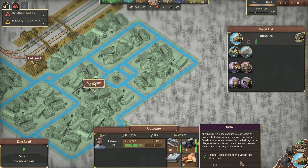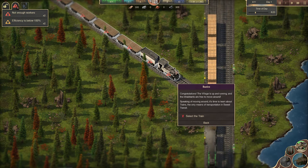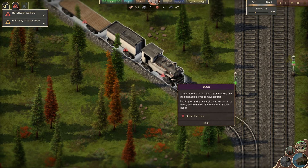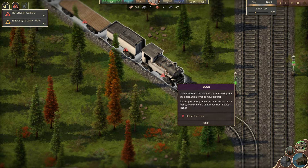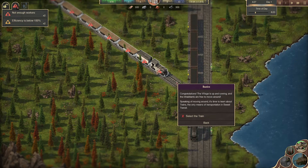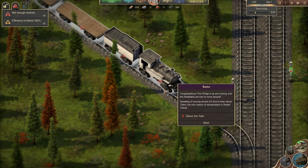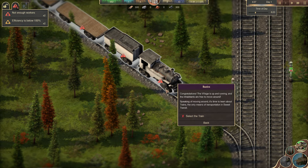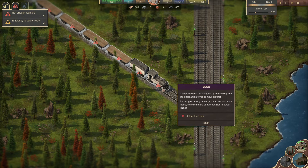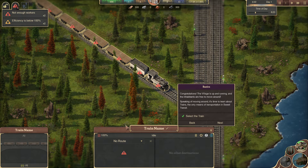Oh, I can drag it! Okay. So this is the basics — a basic locomotive. I don't know what engine model or class it is, but it looks like it's a four-by-four configuration or something. Anyway, the village is up and running and inhabitants are free to move around.